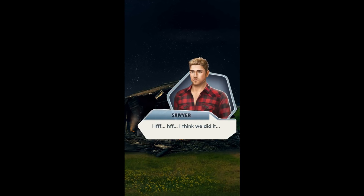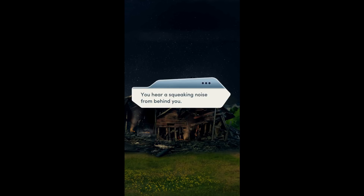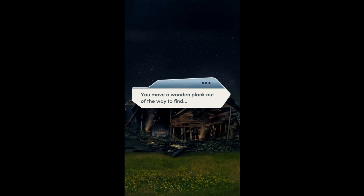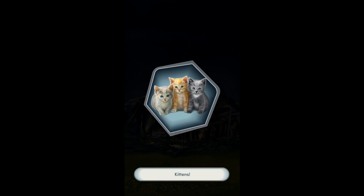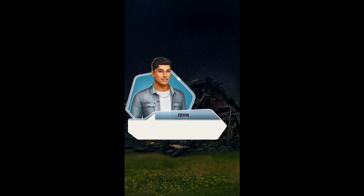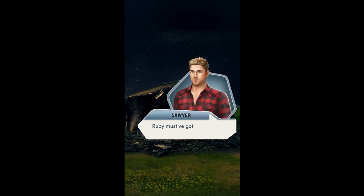I think we did it. Saved most of the hay, but the barn... You hear a squeaky noise from behind you. What's that? You move a wooden plank out of the way to find the kittens! Ruby and the kittens! I'm so glad they're okay. You pick up a kitten and snuggle her close to your body — she meows happily. Brooklyn pets the smallest one, tears in her eyes. Ruby must have gotten the kittens out when the fire started.